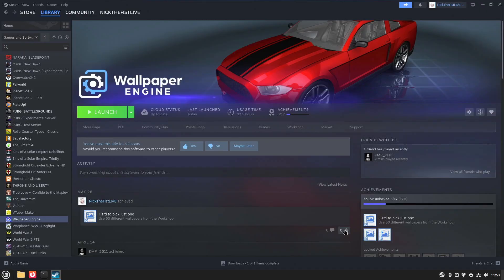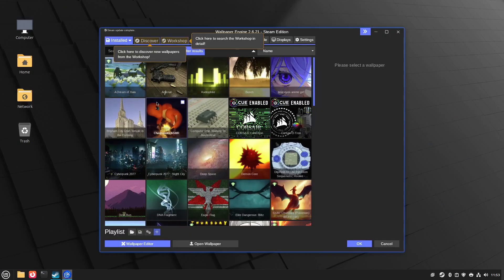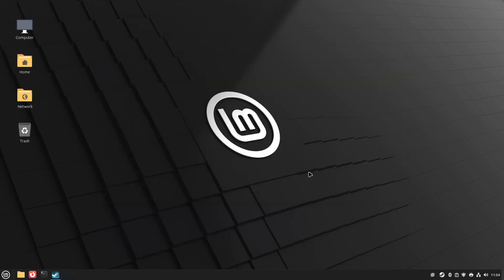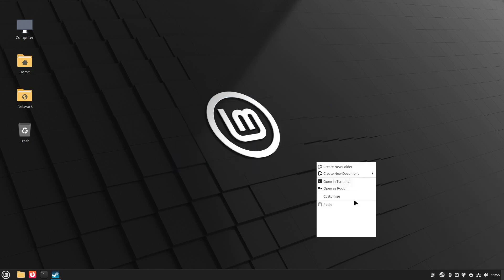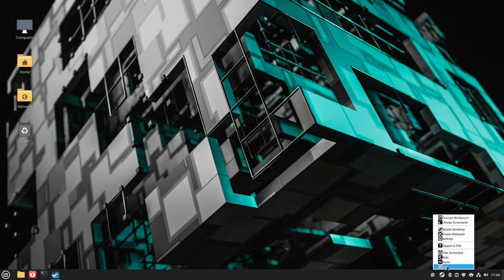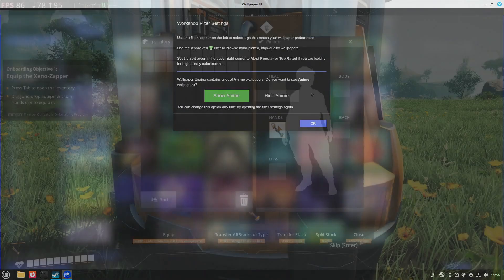Let's check out Wallpaper Engine — the software you can download from Steam to give yourself awesome animated backgrounds that move and shimmer and make you feel like you're back in your parents' basement playing Halo 2. And it doesn't work — or at least I couldn't get it to work. Maybe someone can put in the comments what I was doing wrong, but I couldn't get Wallpaper Engine to project any wallpapers onto my desktop. I was, however, able to change my desktop to a cool-looking animated background that comes baked in with Linux Mint. Sadly, Wallpaper Engine, you fail.